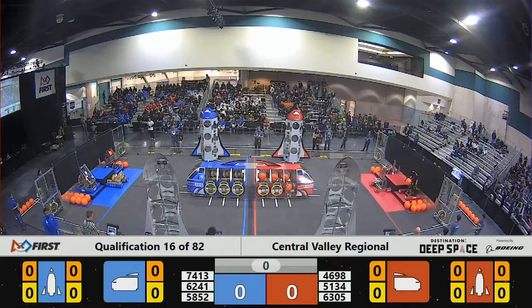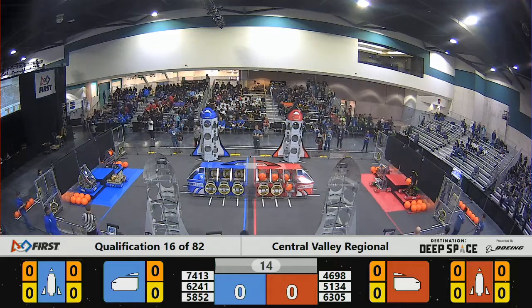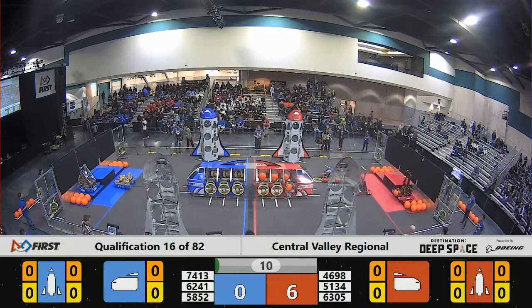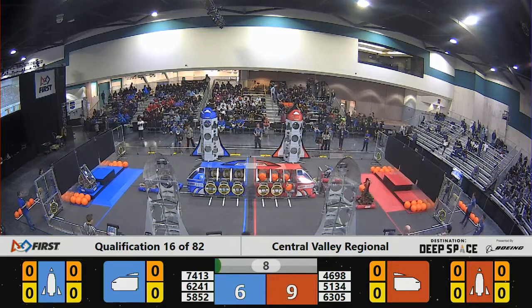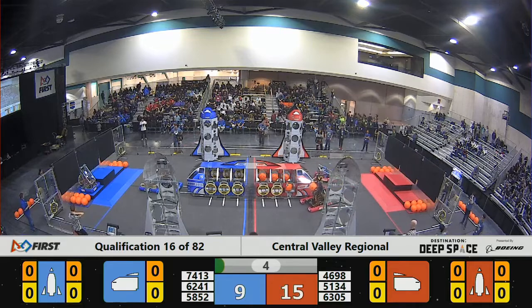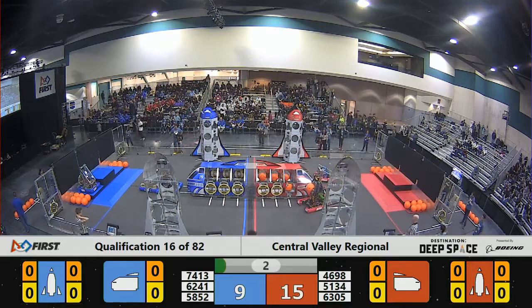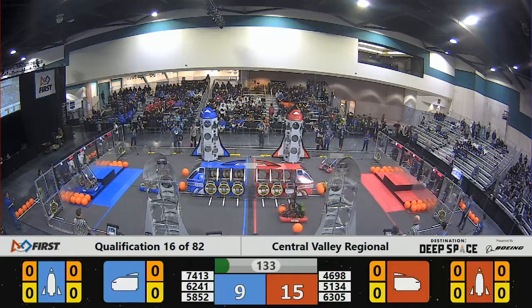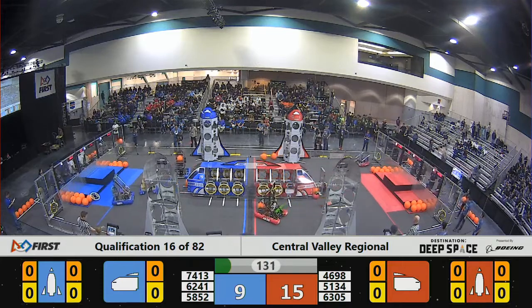3, 2, 1, go. And the drivers are driving blind. 6305 leaping off the platform, but they do lose their hatch panel in the process. So all three red robots off the platform. 5852 — that's Illusion Robotics — they stay on the platform. The sandstorm subsides.